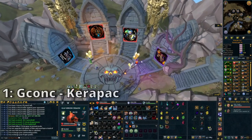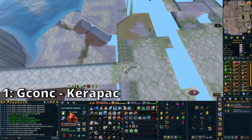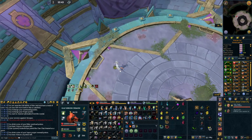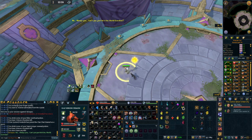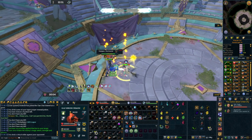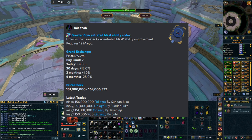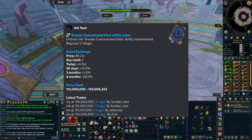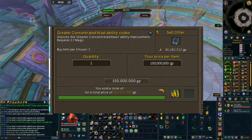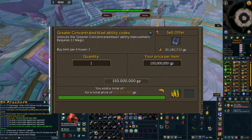The first item is the Greater Concentrated Blast ability codex, which you can get from Kerapak in normal and hard mode. It used to cost around 80 million GP before Zamorak released, but because magic is the style everyone is adopting, everyone needs to buy this codex. Checking the Suity Bot Discord, price checks show around 150 million GP as of one day ago.